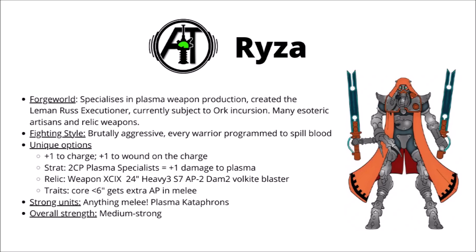They'll be good with anything melee — some particular stars being Ruststalkers, Sydonian Dragoons, and their fearsome Fulgurite Electro-Priests. Their stratagem for two command points is Plasma Specialists — unfortunately far toned down from the previous version of the Codex, it just gives you plus-one to damage, and it's only really efficient if you apply it to a big unit of Cataphron Destroyers. A whole load of Strength-8, Damage-3 attacks will certainly leave their mark though. Their relic is Weapon 99 — a 24-inch Strength-7, AP-2, Damage-2 Volkite Blaster, not a bad upgrade on the standard. Their Warlord trait allows you to double down on melee just that bit better — anything core within 6 inches gets extra AP, perhaps particularly powerful on anything with slightly low AP to start with. Ryza is great for anything melee in Admech, plus plasma Cataphrons, and I'd say overall they're a medium to strong Forge World — perhaps just because the melee units aren't the stars of the Admech Codex right now, though if they're going to work anywhere, then it will be here.